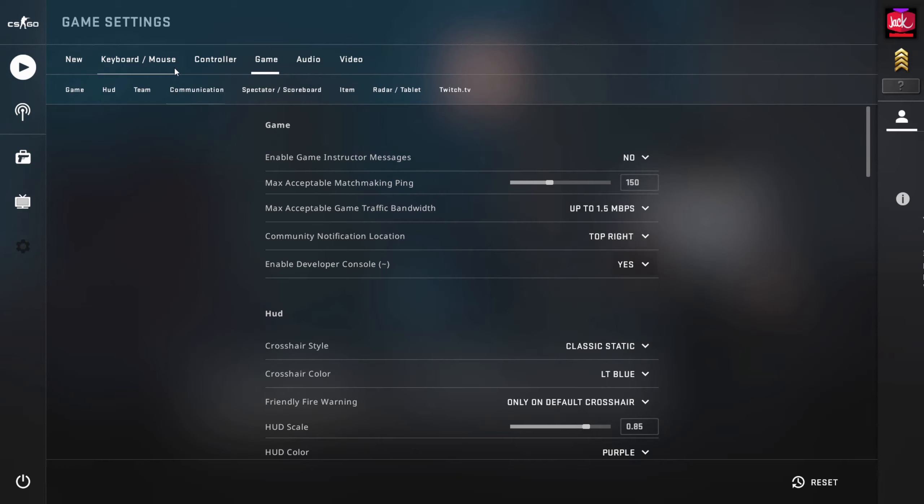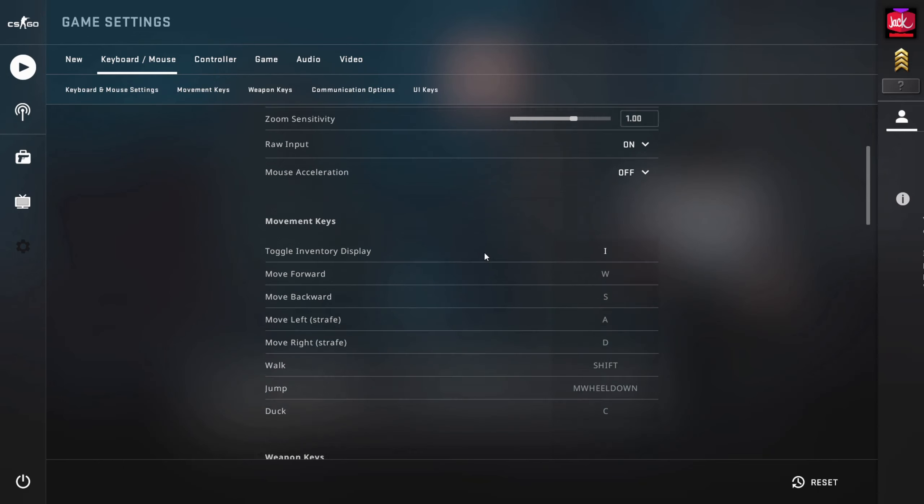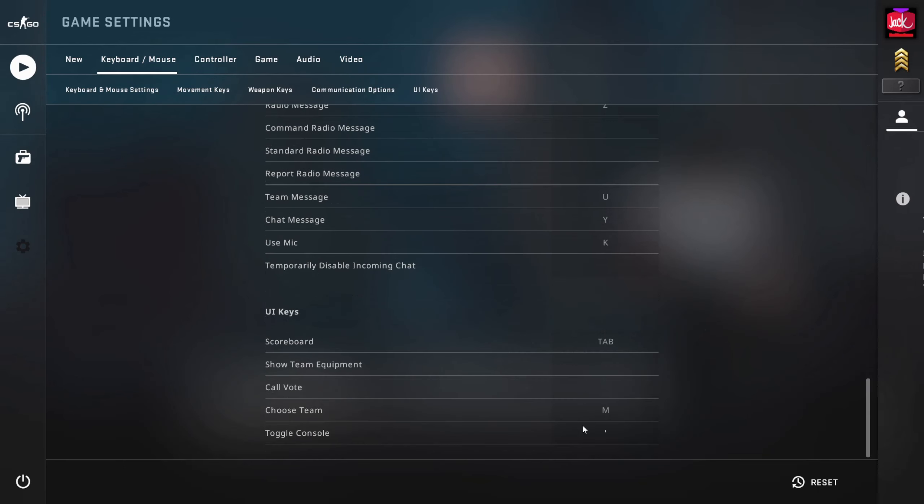Click yes, then go to keyboard and mouse, go all the way down, go on the last one, and go on toggle console.